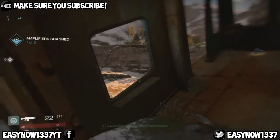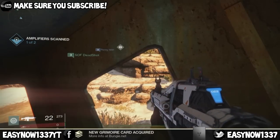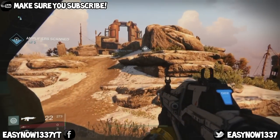Next we are at the Forgotten Shore and the hint is 'gonna need a bigger boat.' We are on this boat and this is where the ghost is.